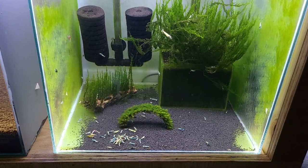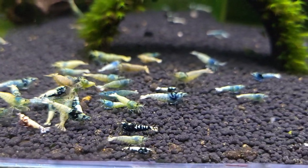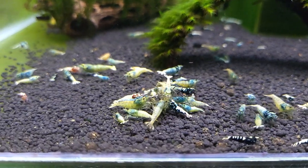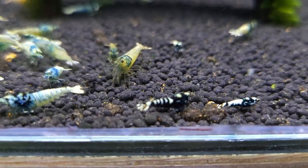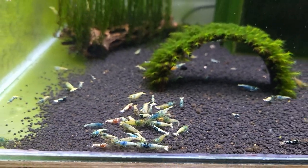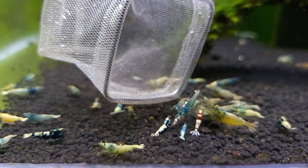This is another shrimp tank. Here I have lots of blue balls and blue steel shrimps. Recently they started to breed and made a lot of pinto shrimps for me because they all came from pintos and galaxy shrimps — all these blue balls have some pinto genes in them and they keep producing some pinto shrimps. I can see a black pinto, some black galaxy shrimps, and some red galaxy shrimps here as well. All of these pinto shrimps I want to move to the pinto shrimp tanks.